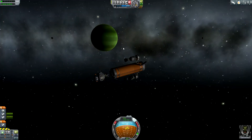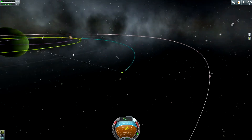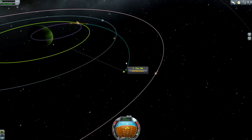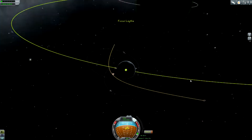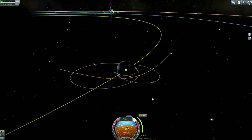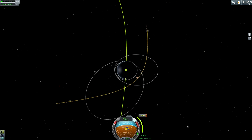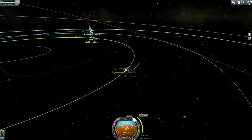Now we are in an orbit around Jool, and in seven hours we will be arriving at Laythe. So now I need to do some small correction burns in ten minutes. Where is Laythe? Let me again focus the view on Laythe. What do I need to do in order to get down there?